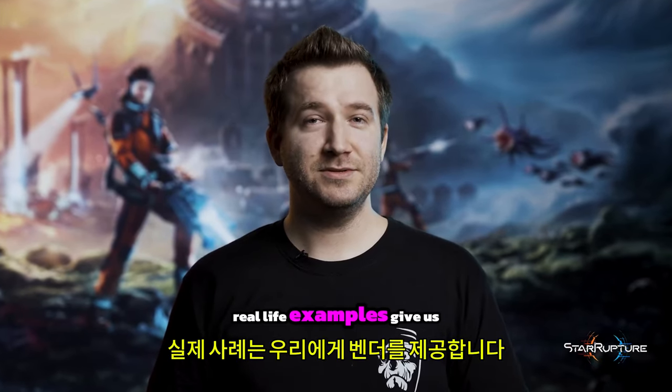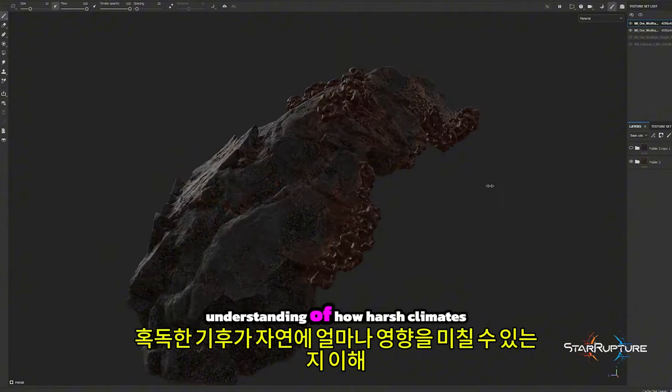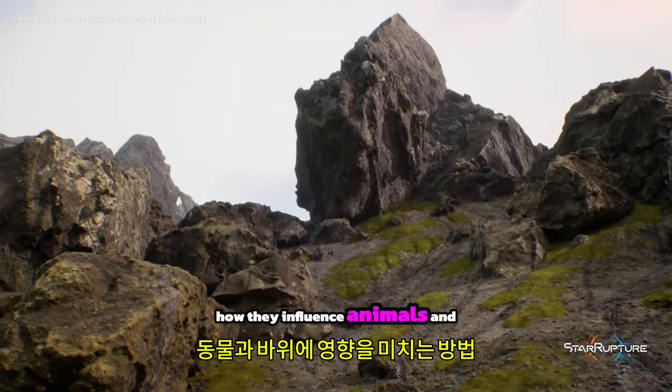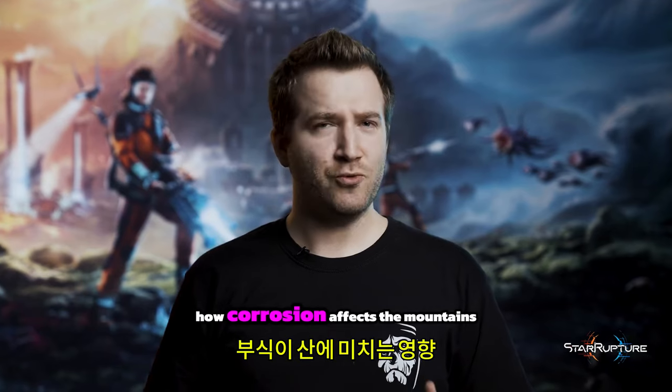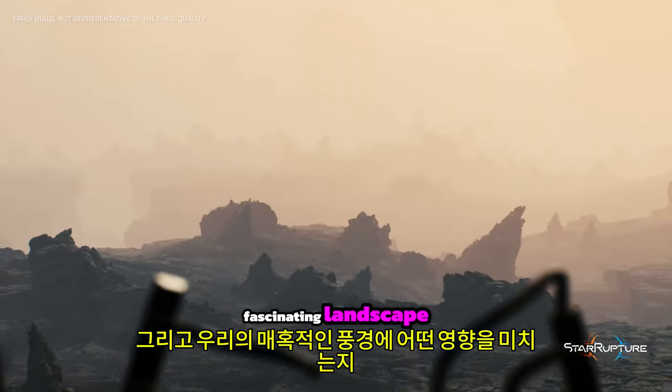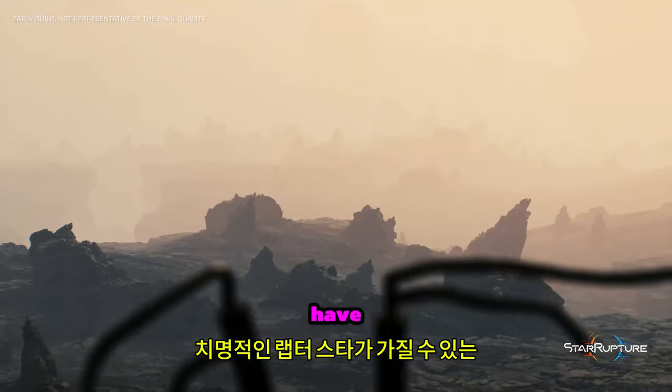Real life examples gave us a better understanding of how harsh climates can affect nature, how they influence animals and rocks, how corrosion affects the mountains, and what impact on our fascinating landscape the deadly raptura star could have.